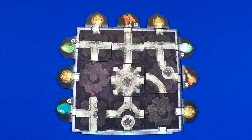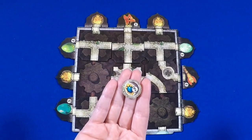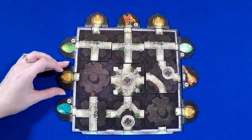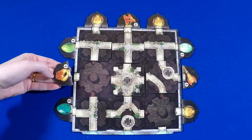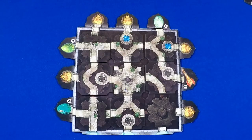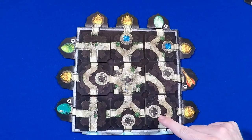Relics are valued from three to six points. If you reveal 25 points or more, you immediately win. But if you ever reveal all three of your cursed relics, you immediately lose no matter how many points you have. The game can also end if a player fills their game board with all nine tiles — in that case, the player with the most points wins.